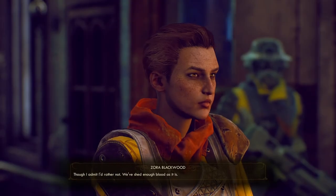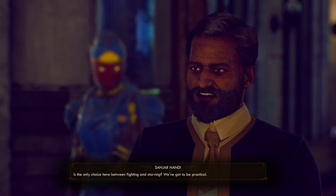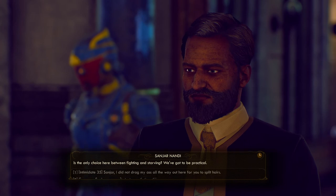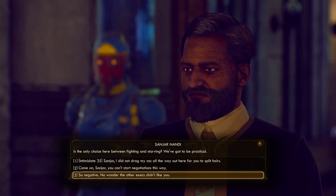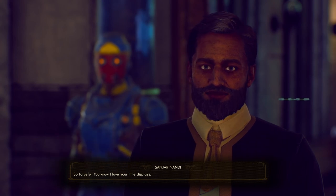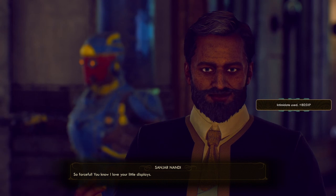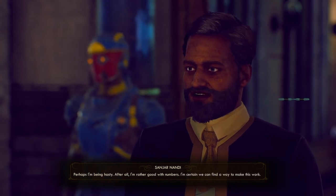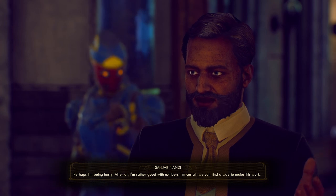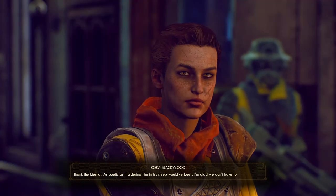So there you have it — these are all the outcomes to the quest Canid's Cradle in the Outer Worlds. I personally prefer to negotiate peace between the MSI and the Iconoclasts, but it was fun to explore all the options for the purposes of this video. So who did you side with during this quest? Let me know in the comments below. I post videos on the Outer Worlds, Elder Scrolls, and Fallout games, so if you like that type of content, be sure to subscribe for more. We'll see you soon, folks. This has been Big Dan. See ya!